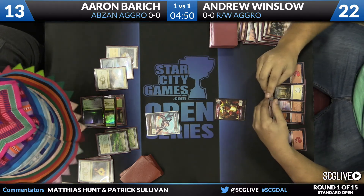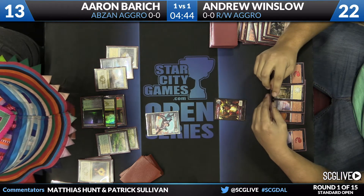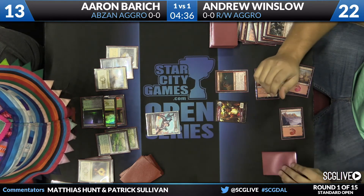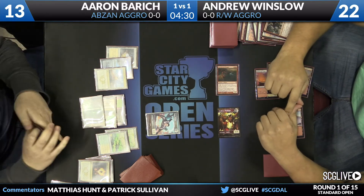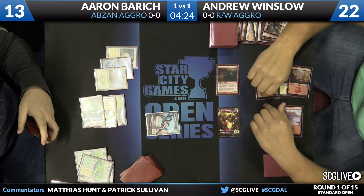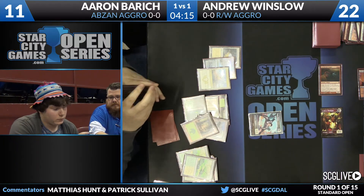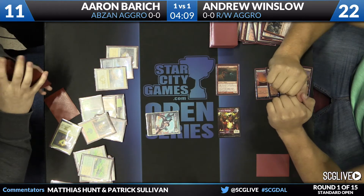It's another land and an Abzan Charm — not great, but Aaron can do the same thing. He'll probably hold off for one turn in case a big threat comes up that he wants to use the Abzan Charm on. Out of Red-White Aggro, there aren't that many creatures you could actually exile with it — there are some copies of Brimaz, but it's a short list. Here's a dangerous one though: Storm Breath Dragon on Andrew Winslow's side. That's a creature with power three or greater, but it also has protection from white, so Abzan Charm won't be much help. Aaron going down to 11 off fetch lands — that suggests he's going to draw cards.